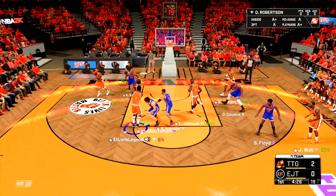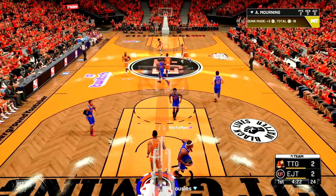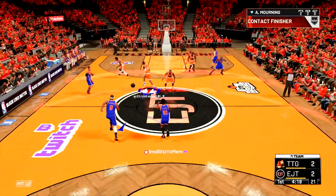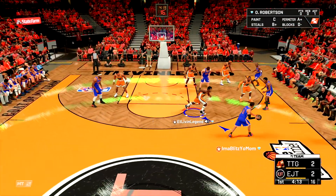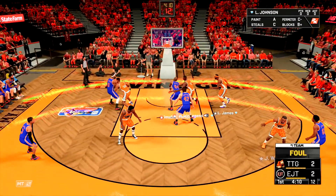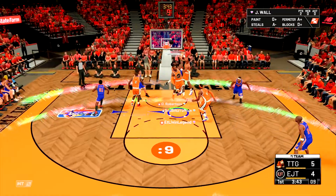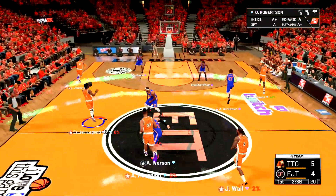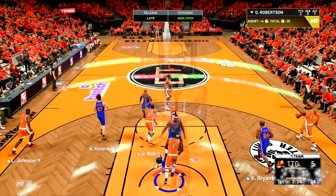Look at that behind the back right there! There we go. Absolutely nice with the assist. Still able to playmake — run him at the one or the two, it don't really matter. You can definitely tell the quick first step even though he only has 87 speed with ball. The clamps are going to be an issue, I can already tell. Look at the defense right there — I see him playing some decent defense. Oscar to the rim, quick first step. Oh, with the layup right there!